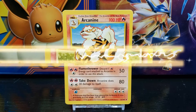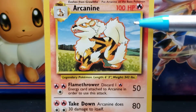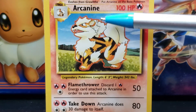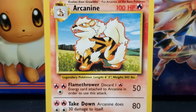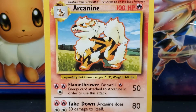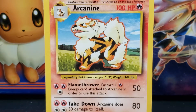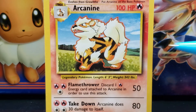Speaking of the illustration, let's take a closer look. The illustration features drawn artwork of an orange and black striped dog-like creature. Arcanine has an orange canine-shaped head with a narrow rounded snout. At the end of Arcanine's snout is a black triangular nose. Arcanine has a wide half-opened mouth with a pink interior and two short white fangs protruding from the front of its upper jaw.